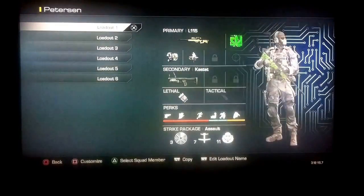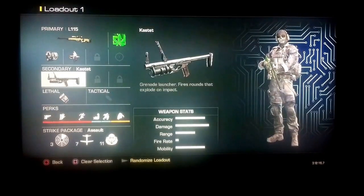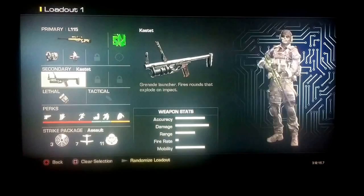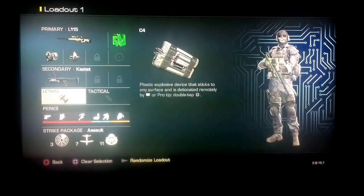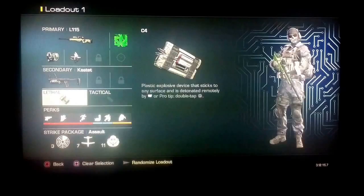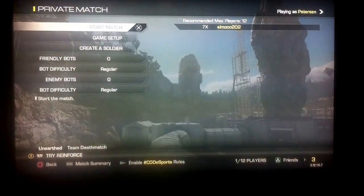You're gonna need three explosives. I have the Kastet, which shoots two grenades, and the C4, which is the third explosive. So once you have your three explosives, you're ready to go.